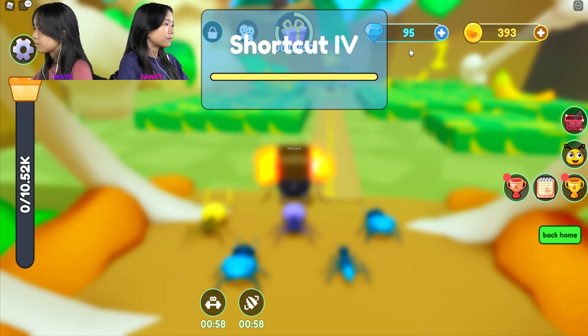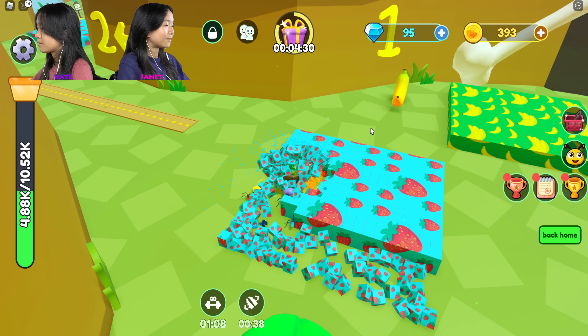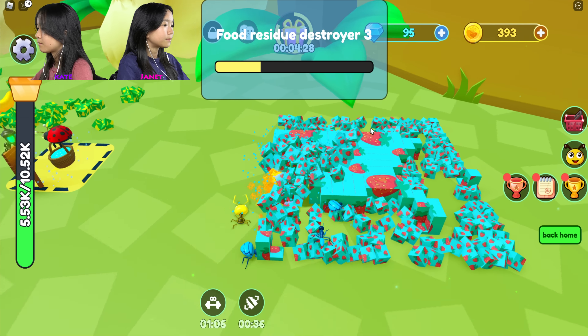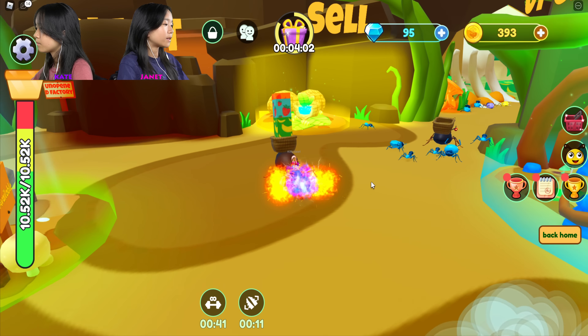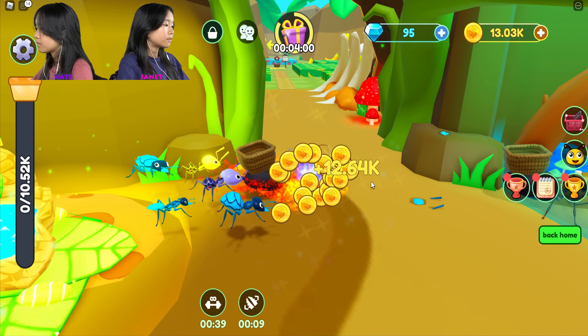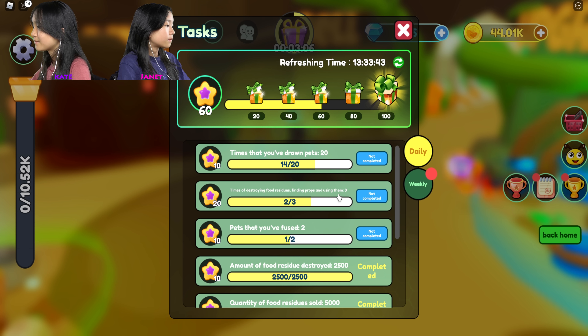I'm gonna use this buff to my advantage and start getting some of these strawberries and stuff. Level three, let's see - dragon fruit. Level four over there, I need to unlock that. I'm gonna get some dragon fruit and there's also mango, pear or something. Wait, I maxed out my inventory - I have to go back and sell. Hello, I made it!